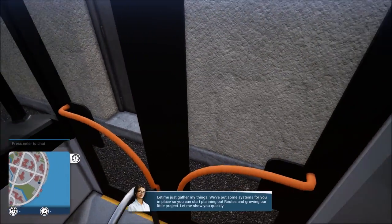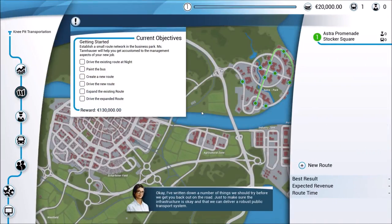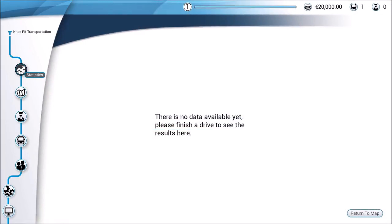Now looking at our current objectives - route planner is where we'll add new routes, especially useful as we add more buses. We can edit a route and add, remove, or reorder bus stops from the schedule. At the very bottom when we highlight a particular schedule, as we continue the game it will tell us the amount of money earned from that route - we want to do our best so that when we hire an AI employee they earn the most.